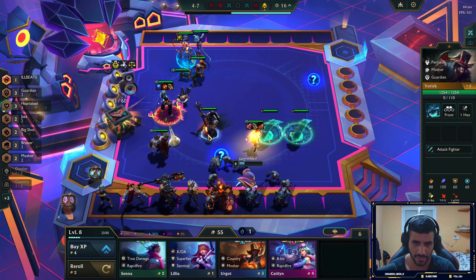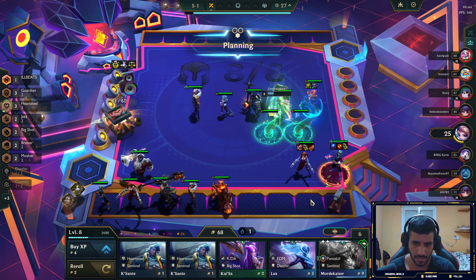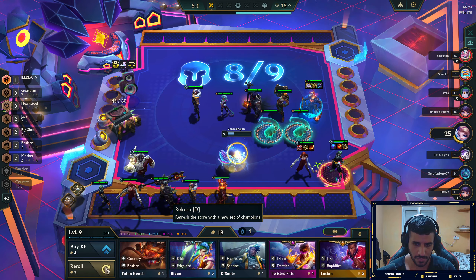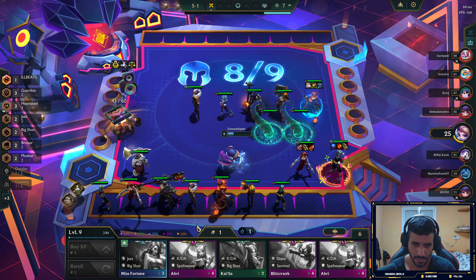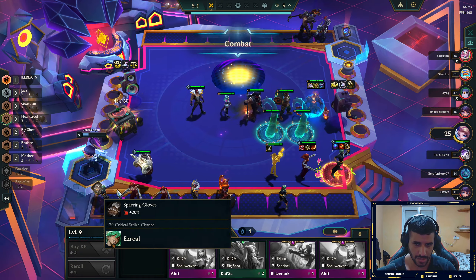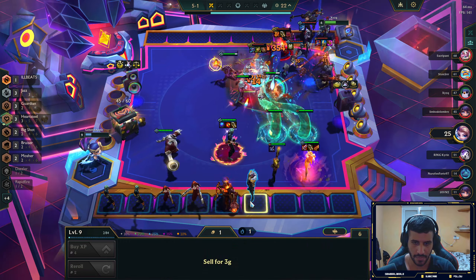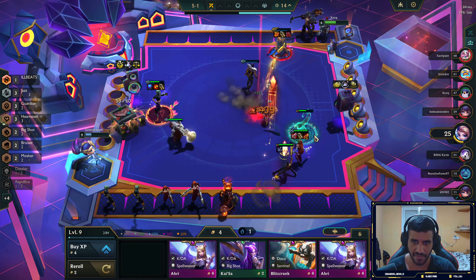Edge of Knight is kek, Bloodthirster is perfect. I want tanky items — give this to you. Let's reach level nine. Let's buy a Lucian, find Israel, buy a Miss Fortune. Let's put a Last Whisper on you. We need a Djinn but Lucian works for now. Let's cut all of these and just go for the Miss Fortune since we're so close.